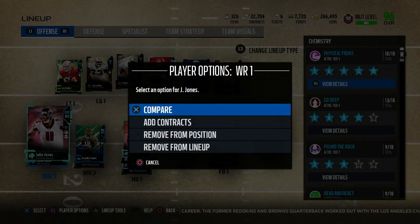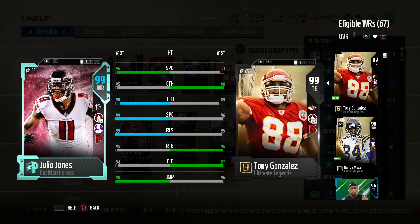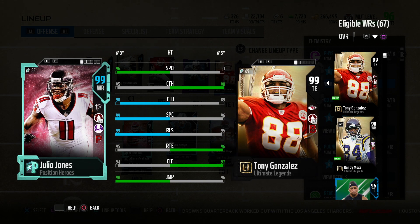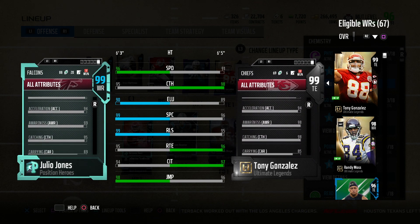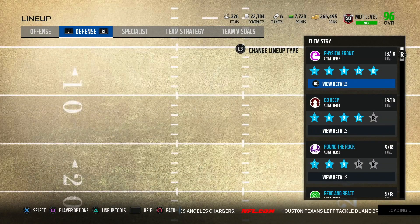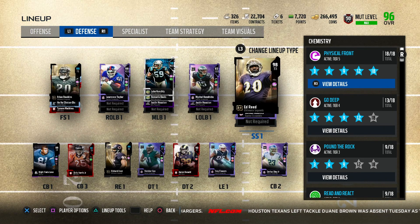We also get the gold man Julio Jones — 96 speed, 95 catching, 90 elusiveness, 99 spec catch, 99 release, 95 route running, 94 catch in traffic, and 98 jumping. This card is always great. I'm just finally glad to have him back on the team. He also has 78 run blocking.